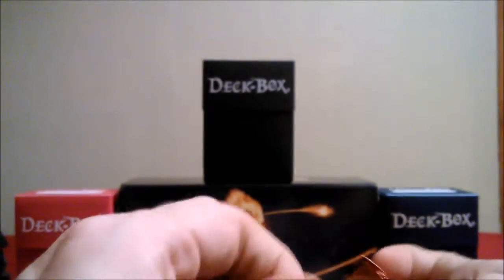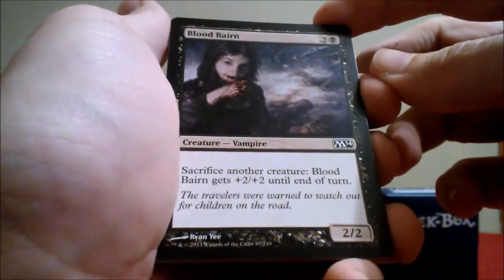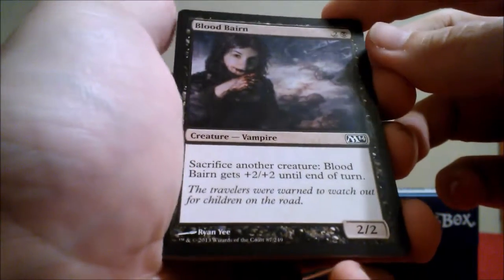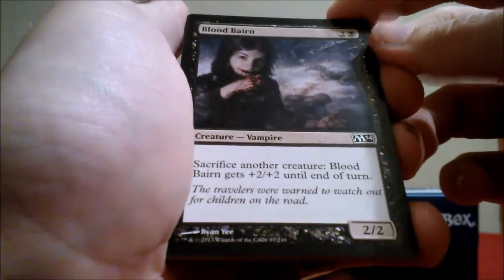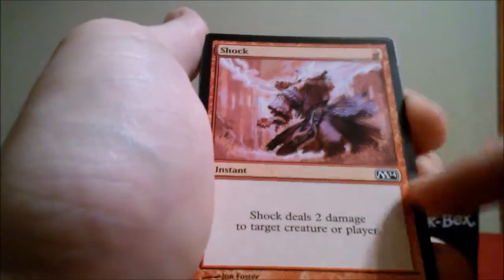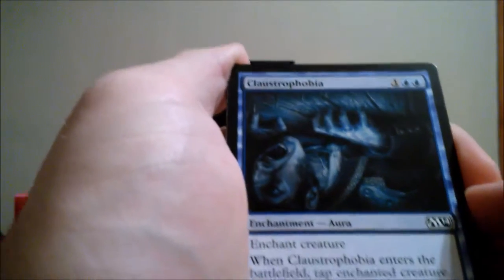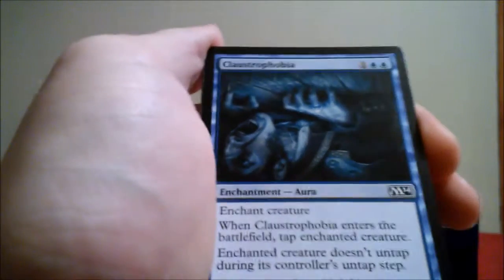Let's see what we get out of our 15-card 2014 core set pack. Sentinel Sliver, which is white. Blood Baron — sacrifice another creature and Blood Baron gets plus two plus two until end of turn, so it's an interesting card that could definitely work in this type of deck. We've got Shock, so we could definitely splash red in here if we get some more red. And here's Claustrophobia — it's actually a good card, it basically taps enemy creatures so they can't block or attack.